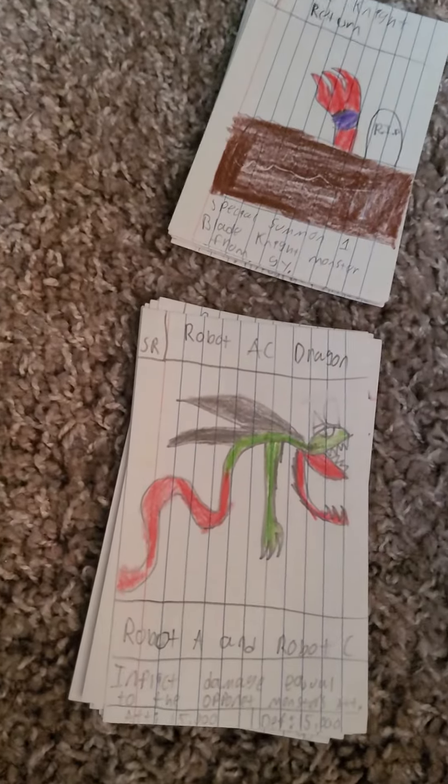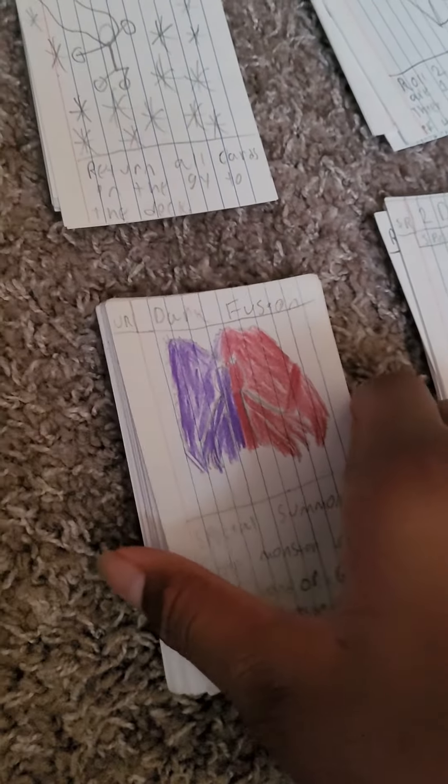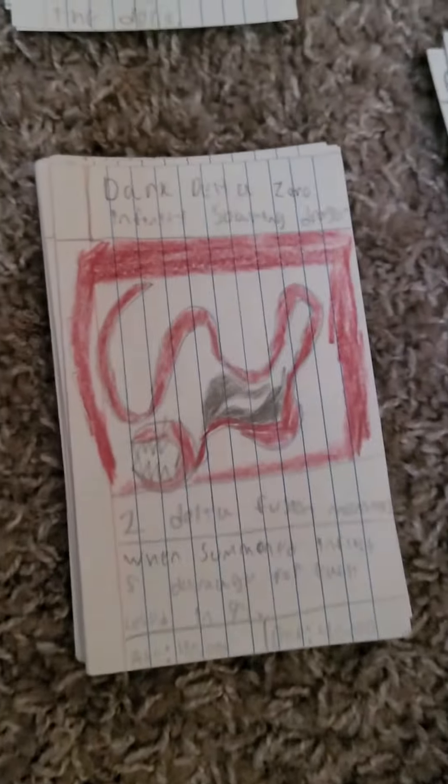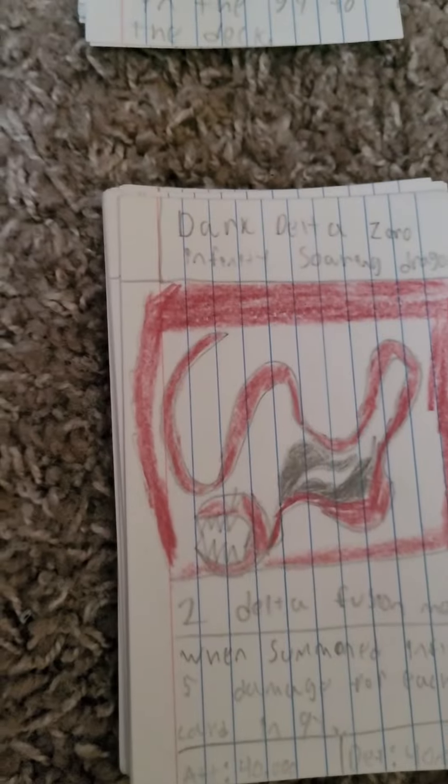We have the robot deck right here. We have a dark fusion — a dark delta fusion deck — in which everything revolves around the dark deltas. There's also a dragon deck featuring dark deltas and baby soaring dragon, along with the 2D deck.